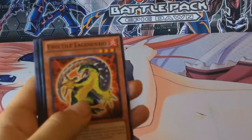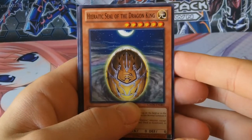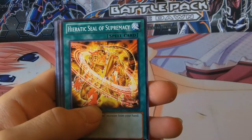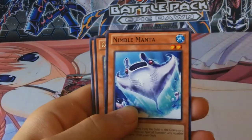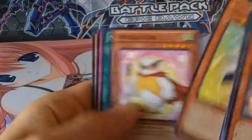Light Ray Sorcerer. Euretic Seal of the Dragon King. Nimble Manta. Rocket Arrow Express. And nothing interesting.